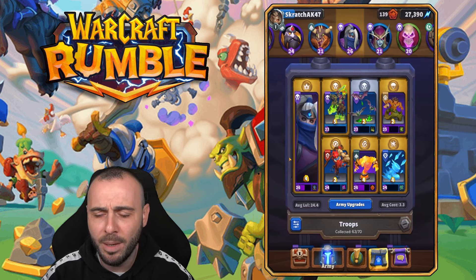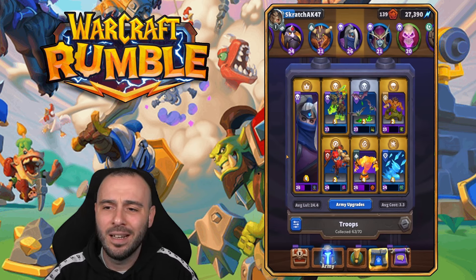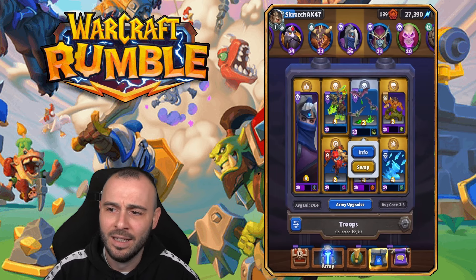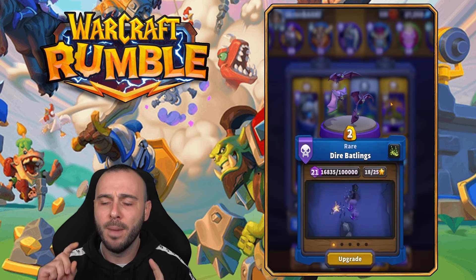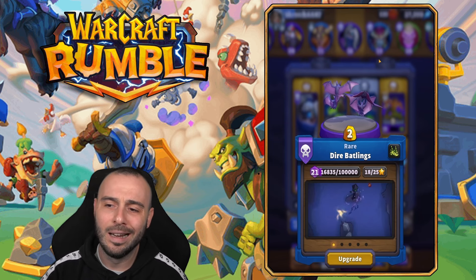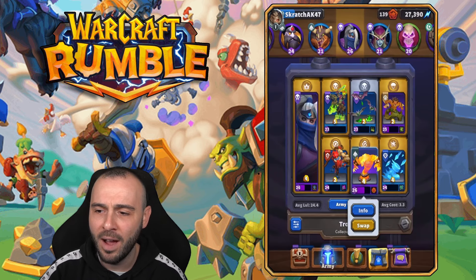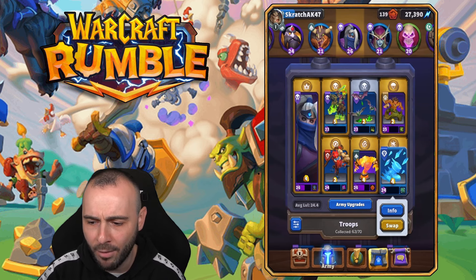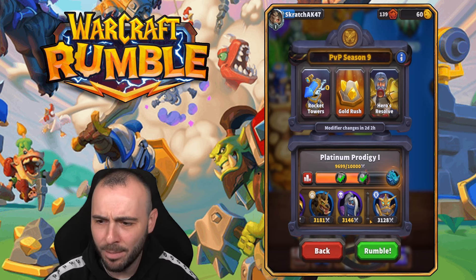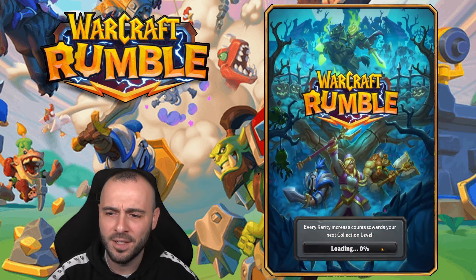We're gonna run him in this deck. We're gonna do a couple of PvP matches and some PvE challenges, because you have a lot of quests requiring you to use him to complete those quests for the Halloween event. We have the Bats — Dire Batlings — in here as well. I've already made a video on this mini. We're gonna have the Quillboar, the Witch Doctor, the Fire Elemental Tank, and we're gonna use the Blizzard spell together with Baron. This week's modifiers: Rocket Tower, Gold Rush, and Heroes Resolve.